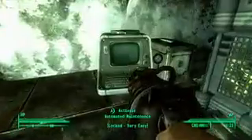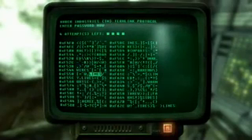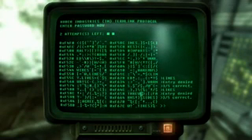They have a Protektron here so we can hack into the computer using our science skill. When hacking a terminal, you're trying to figure out what the correct password is. By choosing one, the terminal tells you how many of those letters are correct, and you use that information to find out what the valid password is.